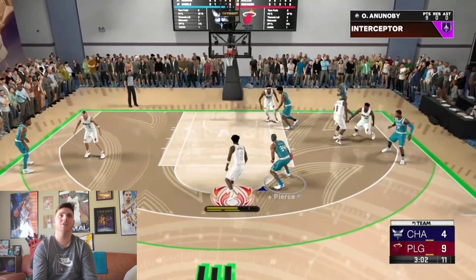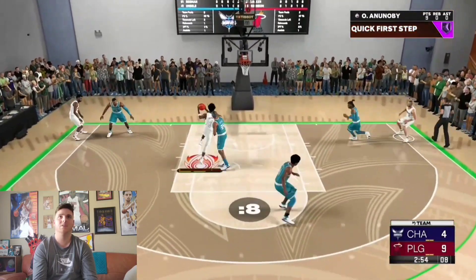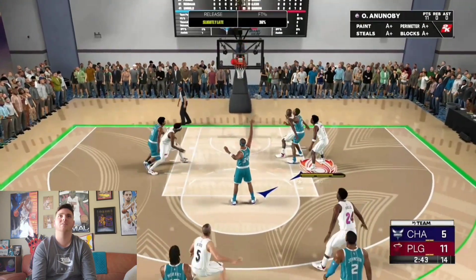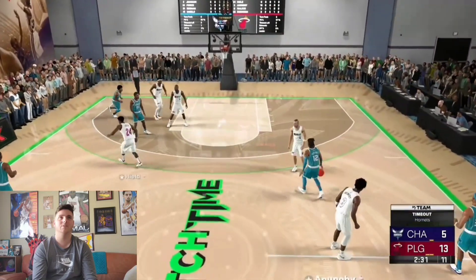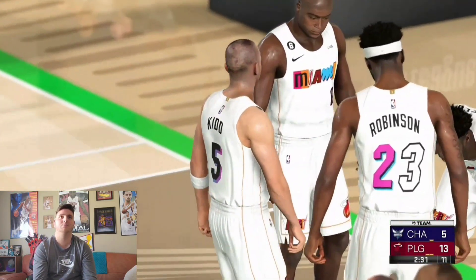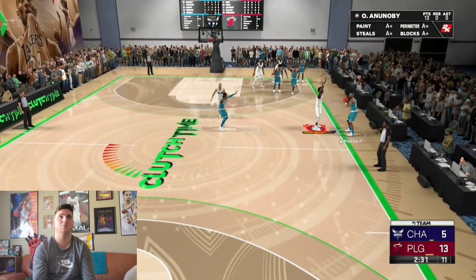OG, that's the ball — good defense. Rebound, outlet to Anunoby — and one! No foul called but I'll take the layup. OG has all 13 of my points so far and he's been really really good. If you want a card that plays like a pure lock and a three-point shooter, OG Anunoby is your guy.